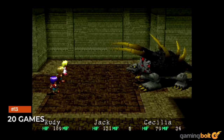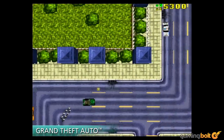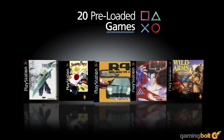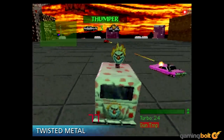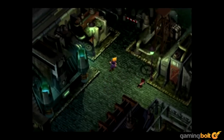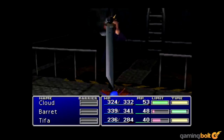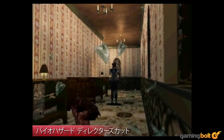Similar to what Nintendo did with the NES Classic and the SNES Classic, the PlayStation Classic will come preloaded with a selection of games from the original PlayStation's library. The number of games it comes with will be a bit lower than what its competitors have already done. While the NES Classic came preloaded with 30 games and the SNES Classic with 21, the PlayStation Classic will have a total of 20 games.